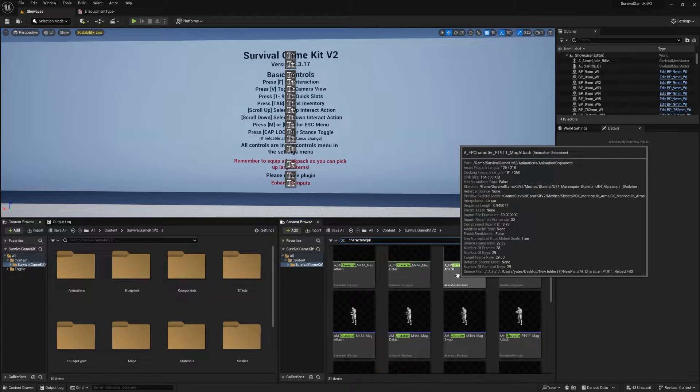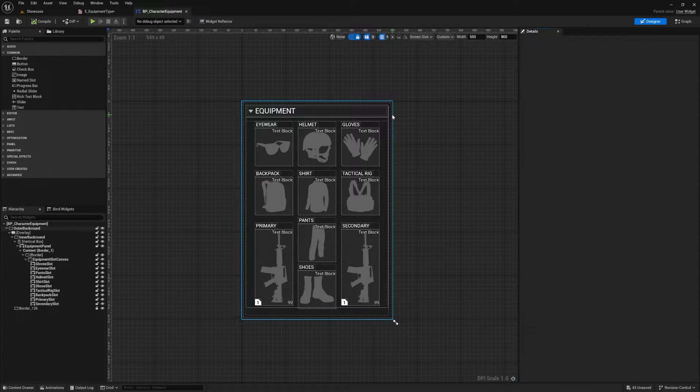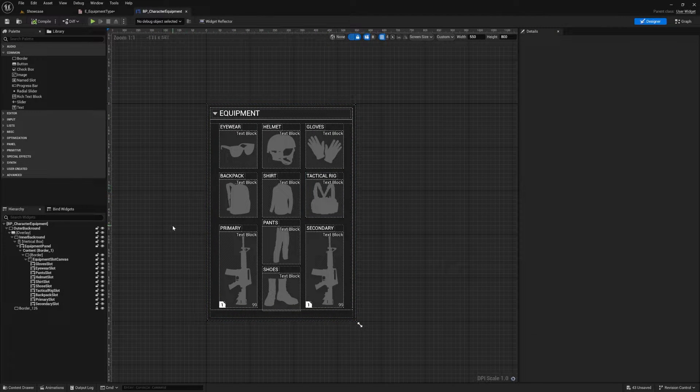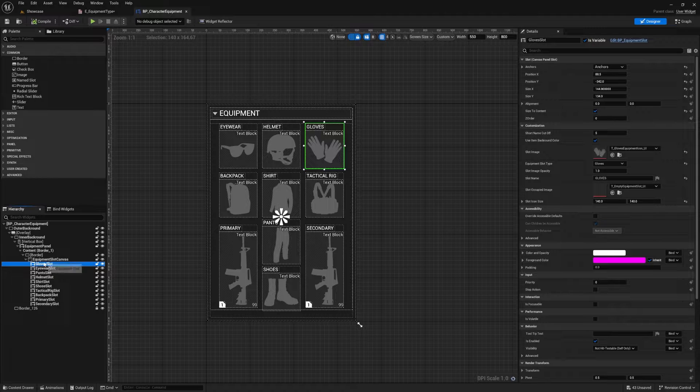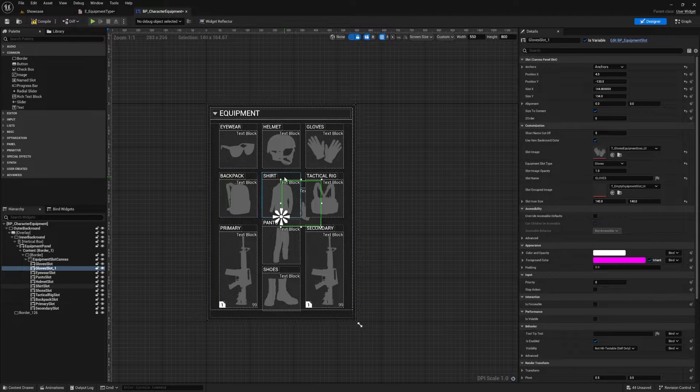Next we'll go to the character equipment folder and open up the BP Character Equipment Widget. In here we're going to start by duplicating one of the existing slots — I'm going to use the glove slot, right-click it, and duplicate it. You can see we've got our new slot here.